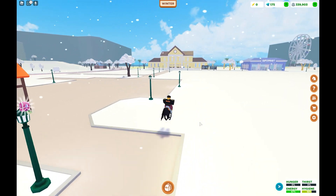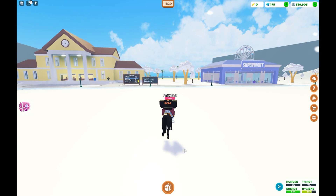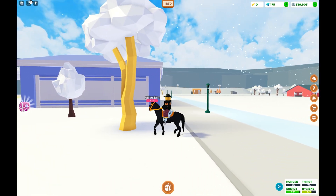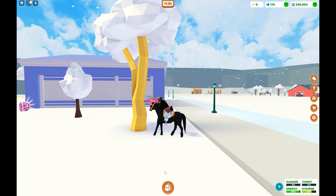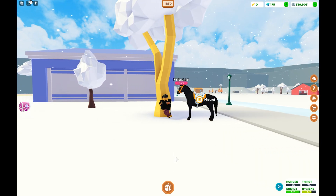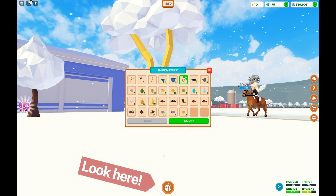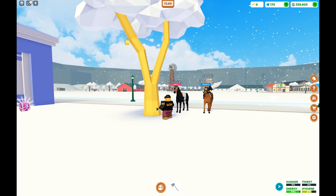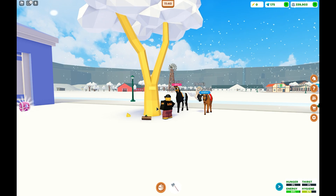I'm going to show you the easiest and fastest one, which is wood cutting. Follow me and we'll head over to the nearest trees — it doesn't have to be these specific trees, you can chop down pretty much any tree in the game. Pull up your inventory, which is the bag icon, and grab your axe.